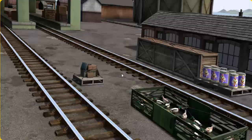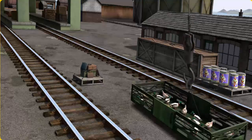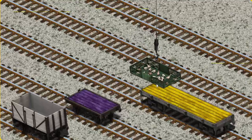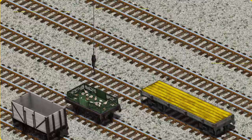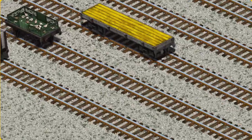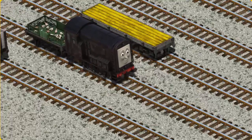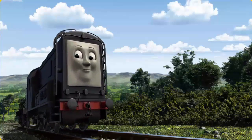It's a busy day at Brendam Docks. Thomas and his friends have many deliveries to make. Diesel must deliver the ducks to Farmer McCall's farm. Show Cranky where the ducks are. There you go. Let's lift and load. Now the cargo must be loaded. Show Cranky where the purple flatbed is. That's it!